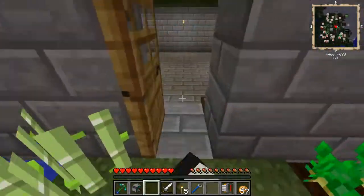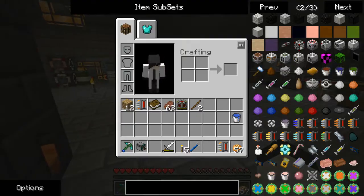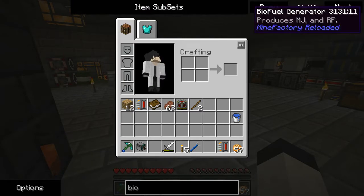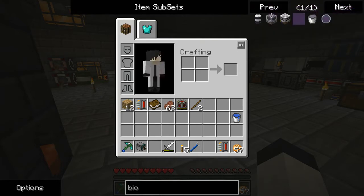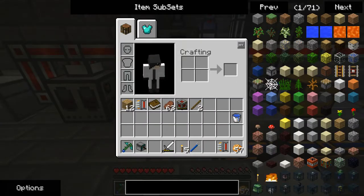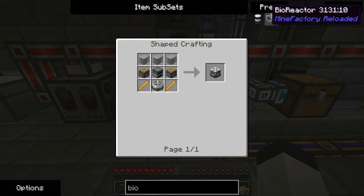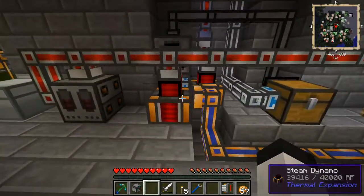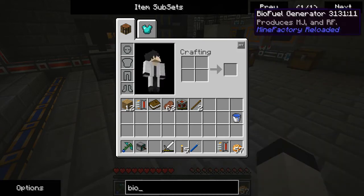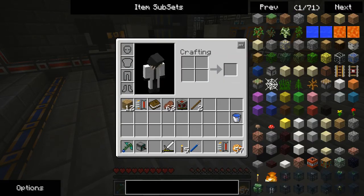I can use saplings to make biofuel — MFR biofuel, not Forestry, which I removed. If you look up biofuel, all there is is the drum and the reactor — and you can see it also generates redstone flux, so I could technically hook those directly to the system. I'm not sure how much they take. The bio generator is not an issue considering I have more blaze rods than I know what to do with now. But I've rambled on long enough.